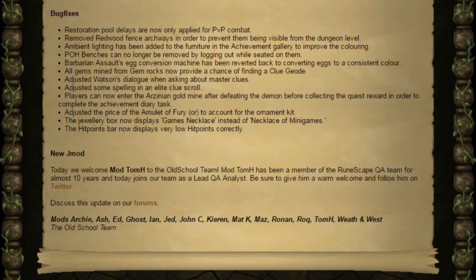Restoration pool delays are now only applied for PvP combat. They've removed redwood fenced archways to prevent them being visible from the dungeon level. Ambient lighting has been added to furniture in the achievement gallery to improve colouring. Player owned house benches can no longer be removed by logging out while sitting on them. The Barbarian Assault egg conversion machine has been reverted to convert eggs to a consistent colour. All gems mined from gem rocks will now provide a chance of finding a clue geode. Players can now enter the Arzinian gold mine after defeating the demon before collecting the quest reward, meaning Between a Rock is no longer required to complete the achievement diary tasks.